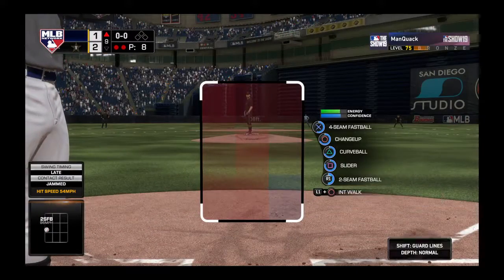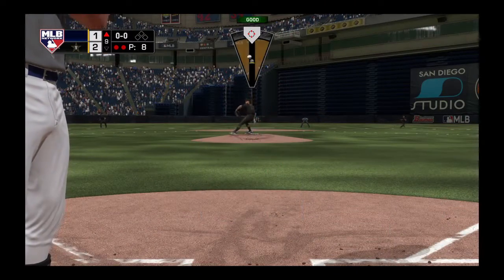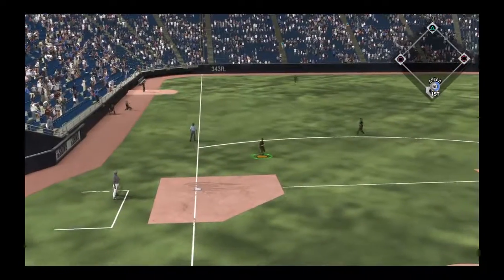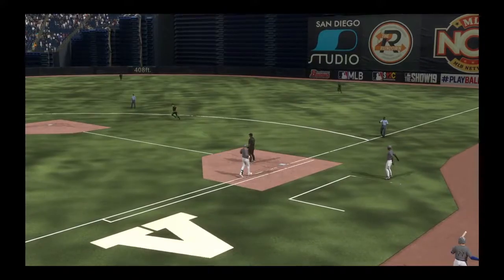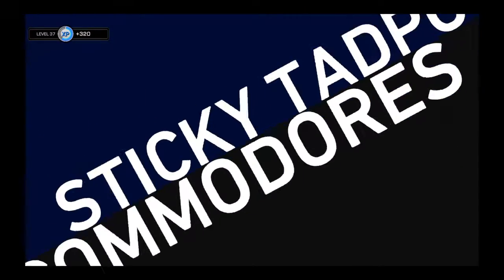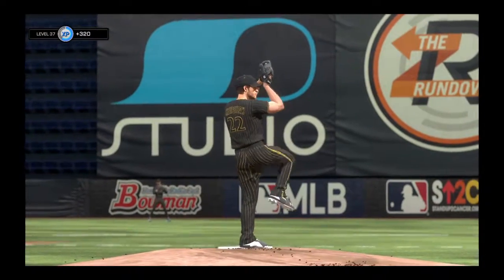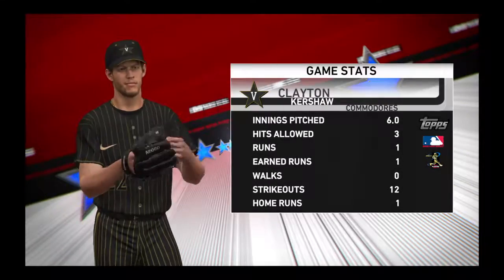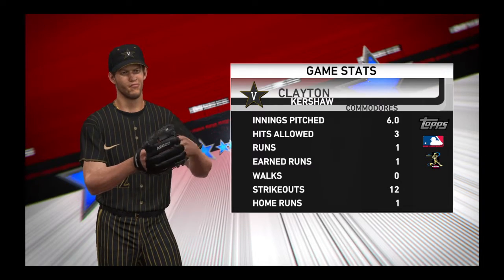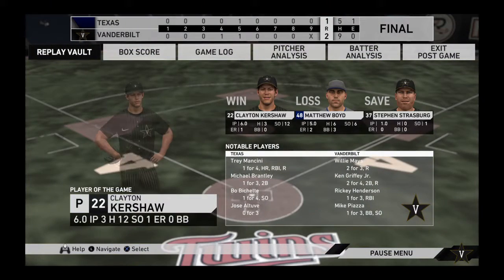Digging in, Trey Mancini. He went down on strikes last time. Kind of shocked — he got blown away with a fastball. You could tell he was late on that one. In time, and the ball game is over. The outing turned in by the man you see there certainly can't go unrecognized — Clayton Kershaw. He's our top player of the game. He really put together a commanding pitching performance out there, ending up tallying 12 strikeouts.